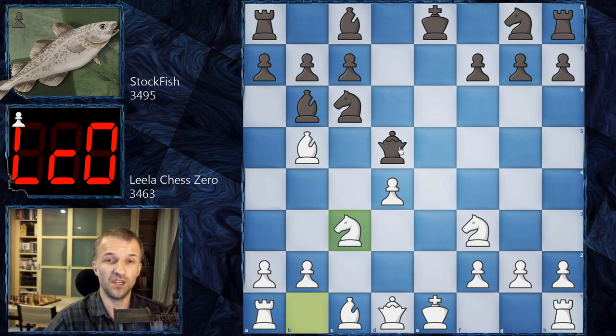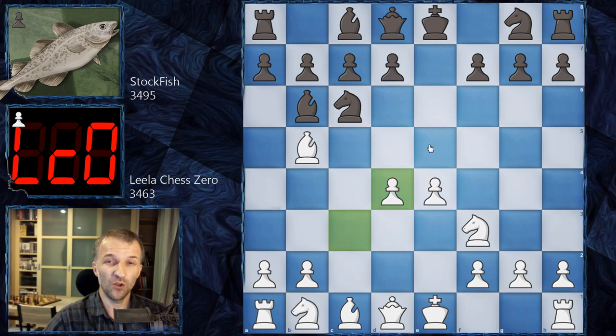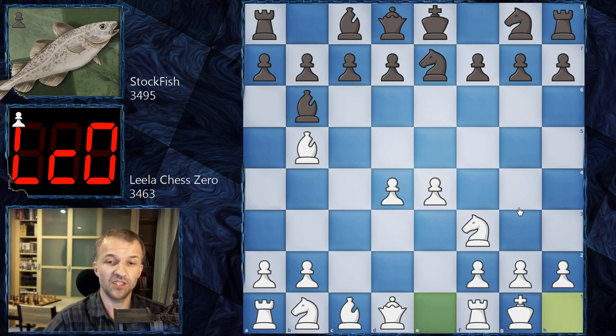After d5, following the exchange of pawns, knight c3 is a pretty strong move. Believe it or not, the evaluation is plus two — but only if black plays bishop a5. Any other moves and white already has an evaluation of plus four, with the king stuck in the center. It's really bad for black. The only move is knight c to e7.